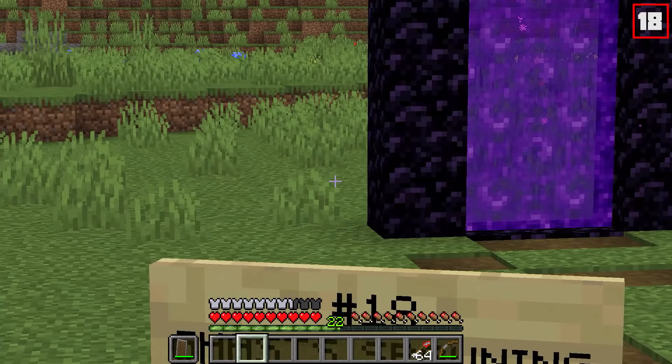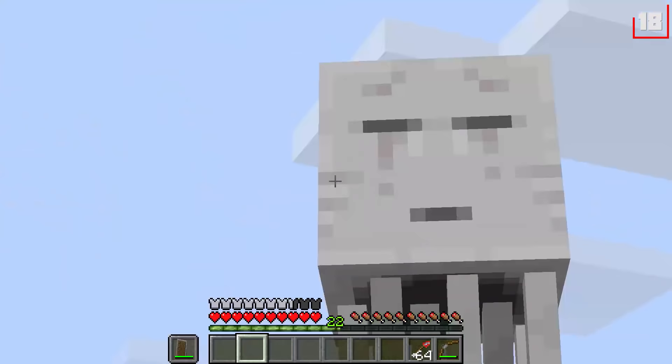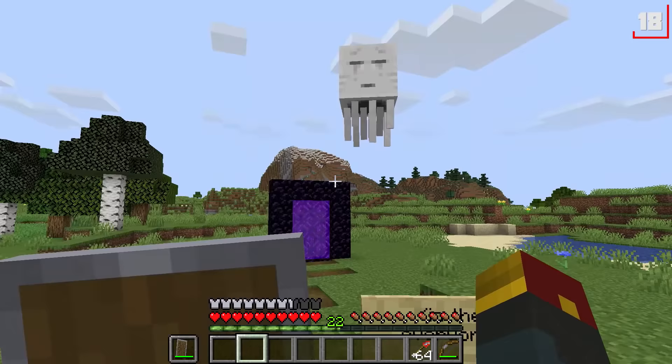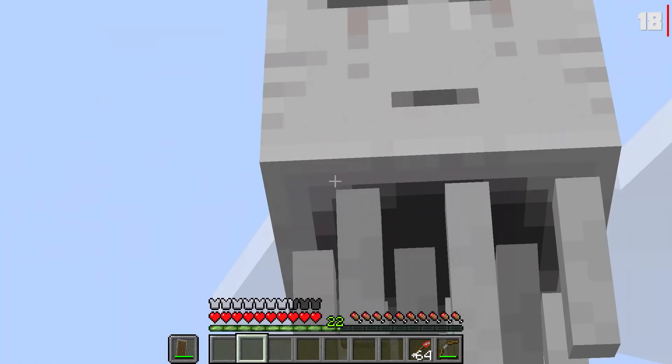Speaking of the nether, number eighteen was that ghasts were originally meant to spawn near and outside of nether portals — aka in the overworld. Imagine seeing this guy every time you decided to make yourself a nice obsidian portal to get to the hellish landscape. Yikes — normally I invite my guests over for dinner; they don't just show up randomly.